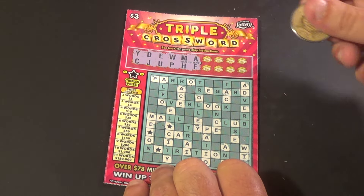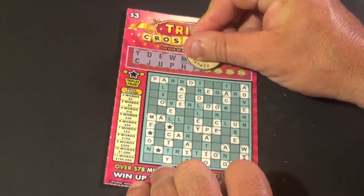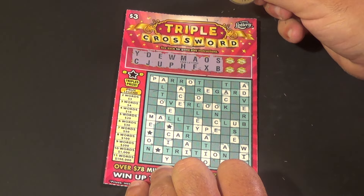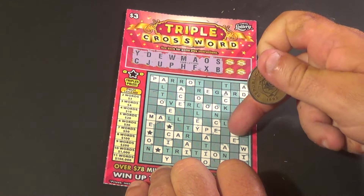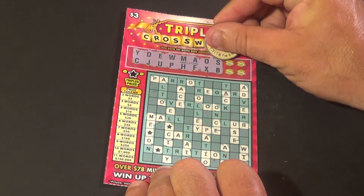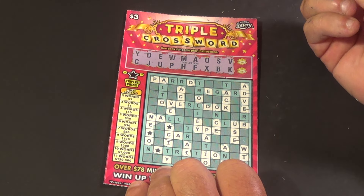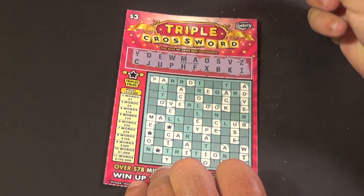On to our next ticket. On this one, again, we have no words. O and X — there are no X's. S and B — we have a B there, there is an S, and that gives us our first word. But no other S's and B's. How about V and K? We have one V, and we have a V and a K there. Z and I — and a loser.